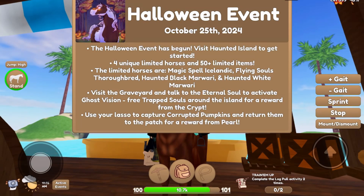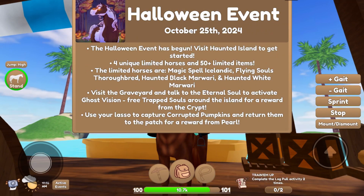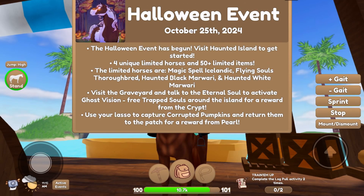The Halloween event began on the 25th, it's actually really close to Halloween when I'm filming this, so it's begun! There's a haunted island, four unique limited horses, plus 50 new items. Visit the graveyard and talk to the eternal soul for rewards, and you can use your lasso to capture corrupted pumpkins and return them to the patch for a reward!